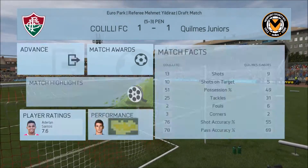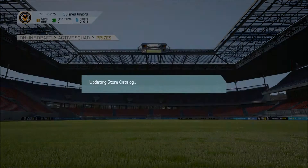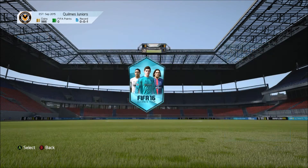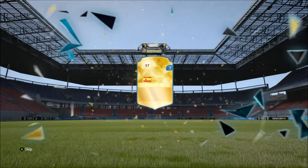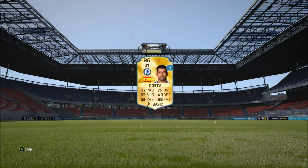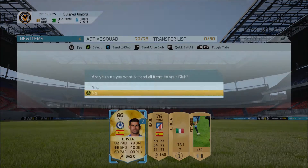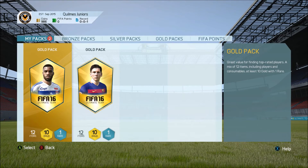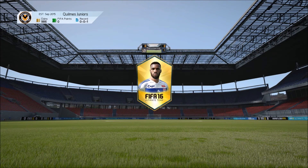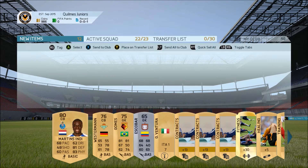We get 486 coins, so now we're up to 986. We get two gold packs and an Ultimate Loan Player reward pack. Let's see who the reward player is - Diego Costa! That's a pretty good loan player, I'll take that for seven games. We store the rest in the club - got a fitness card - and let's see if our luck continues. We get Martin's indie out of the next pack.